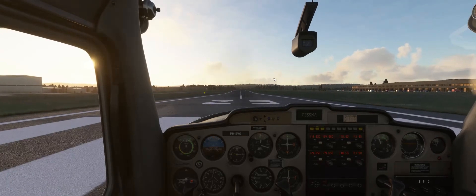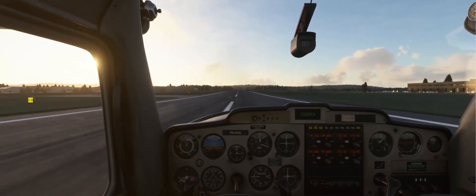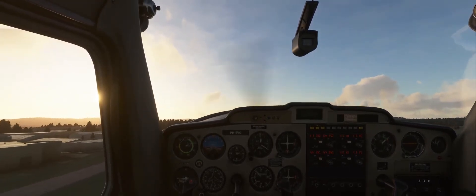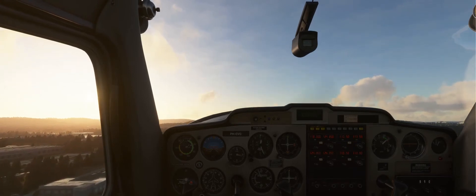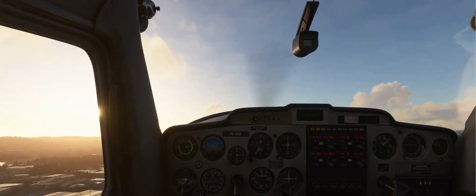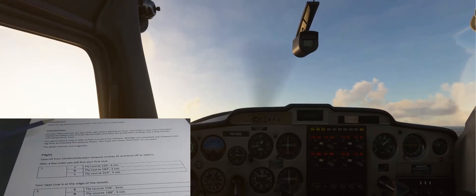So let's go. Of course you have to make sure that the gyro is aligned with your compass before takeoff, and it is. Here we go. So fly runway heading. Flaps are off, landing lights can be off. After a few miles we will find our first clue.